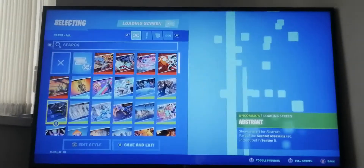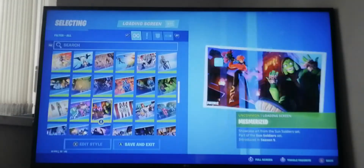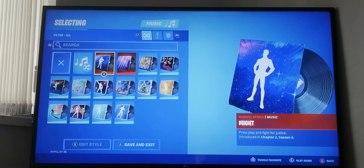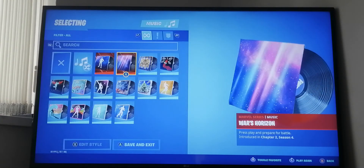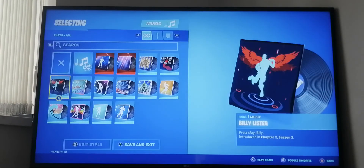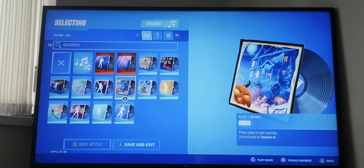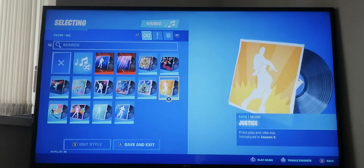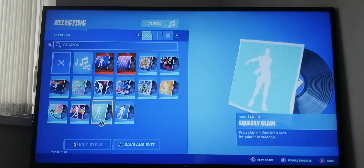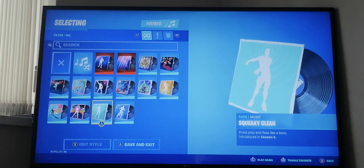I'll scroll through my loading screens so you can see those. Now for music - we've got Might from this season, Wars Horizon this season, Ahoy from season eight, Banger from last season, Billy Likes from last season, Choral Chorus from season eight, Disco from season seven, Eerie from season six, Festive from season seven, Justice from season nine, Shark Right from last season, Sparkles from season nine, Squeaky Clean from season six - I'm pretty sure that's the first music pack - and Twist from season seven.